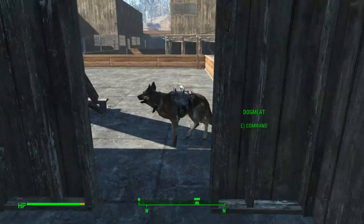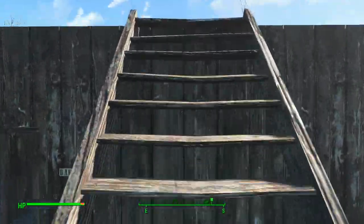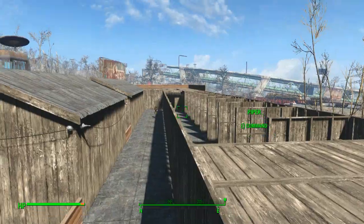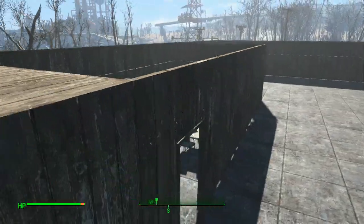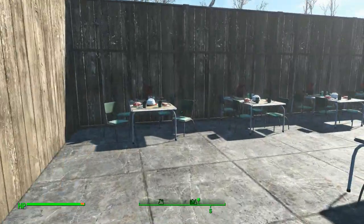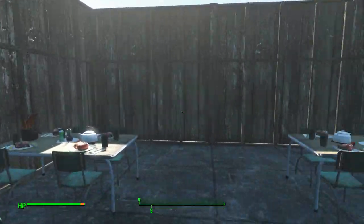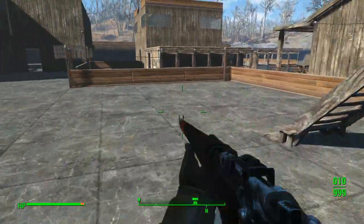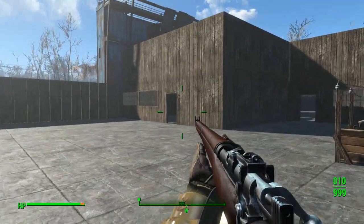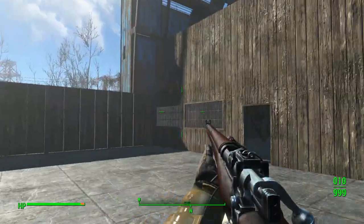Shut that door. Then we can get up on the roof — eventually this will go all the way along as part of the fortification. You've got the mess hall, again not finished — I need to knock out some panels and put the kitchen at that end.